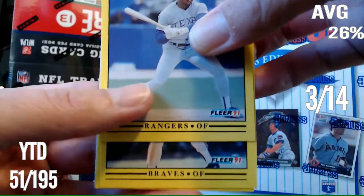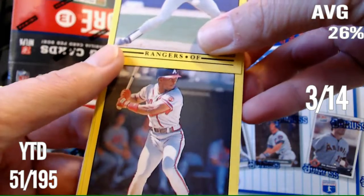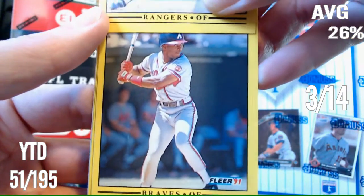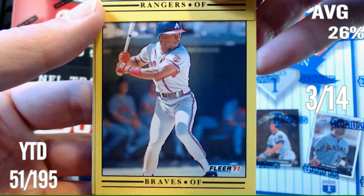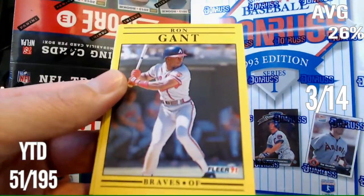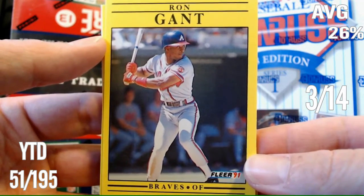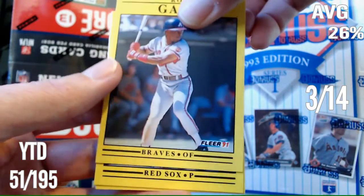Three so far. Braves Outfielder — got a shot, as long as it's not a pitcher. I feel like I have a shot if it's not a pitcher. Who is that? I'm gonna take a wild guess — it doesn't look like him. I'm just gonna guess that's maybe David Justice. Oh — Ron Gant! I should've got Ron Gant. I was totally not thinking Ron Gant. I should've been thinking Ron Gant. Hopefully you guys got that one.